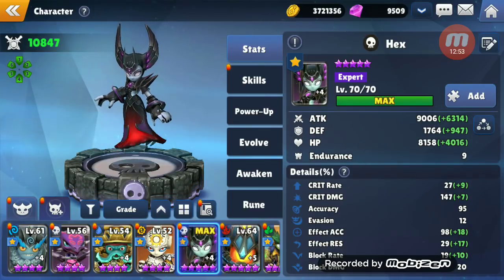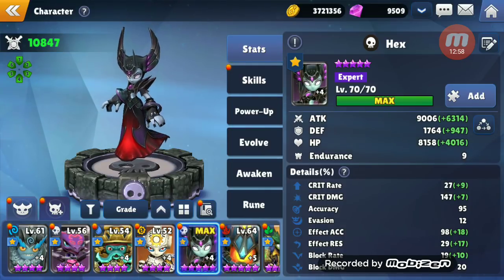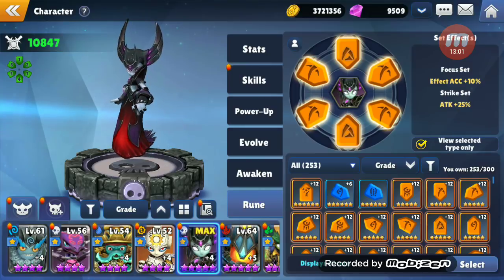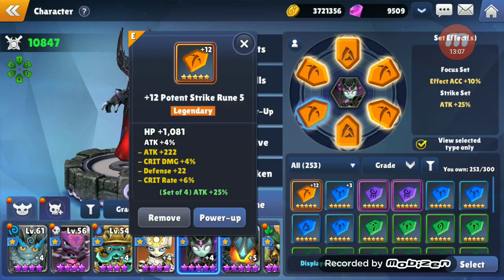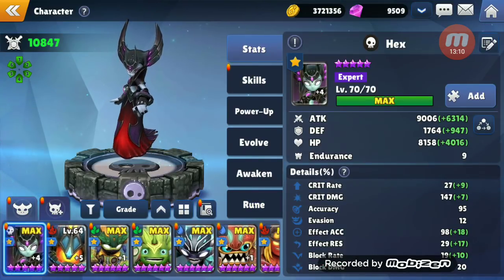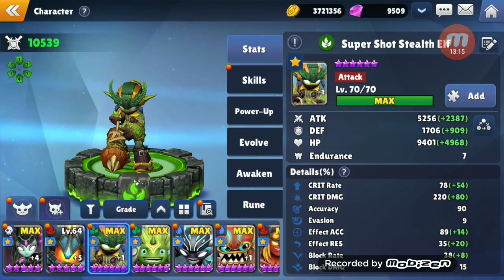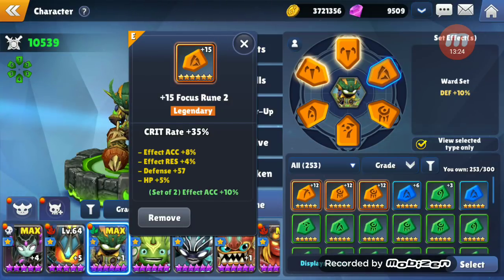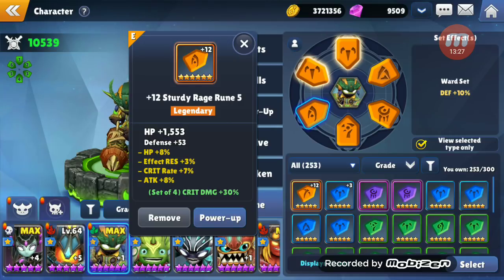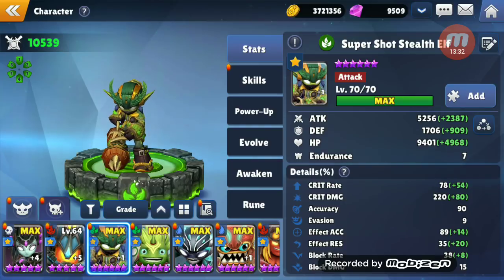Here's Hex: 9,000 attack, a little over 8,000 HP, 1,700 defense. She's got 6-star runes around her, except for one, because I wanted to keep the Fatal set — diminish scales with straight attack. Here's my Super Shot: only 5,200 attack, 1,700 defense, 9,400 HP, 78 crit rate which is low, 220 crit damage. She's running mostly 6-star runes, they're just not all powered up. I need more to get her closer to plus 5.